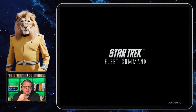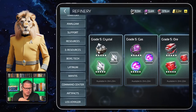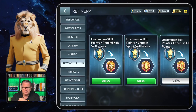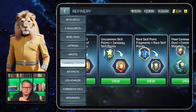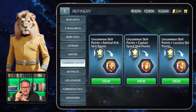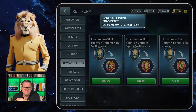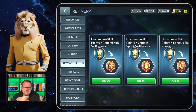Now let's have a look at the refinery, because when you have fleet commanders you want to upgrade them, and for this you need this. There are different parts for different fleet commanders. You have the uncommon SP, you have the rare skill point fragments, and you have the FC dust.